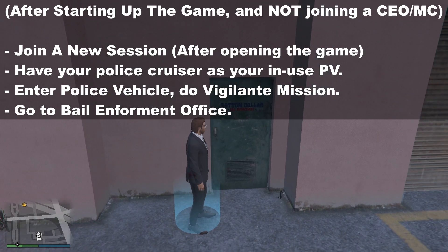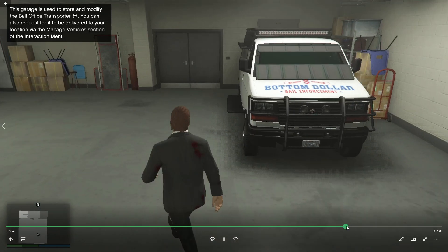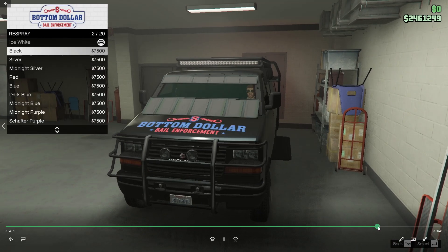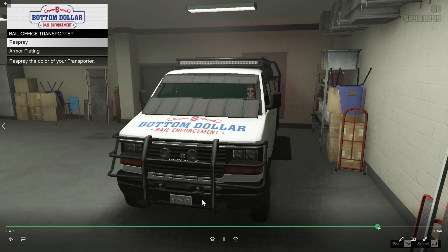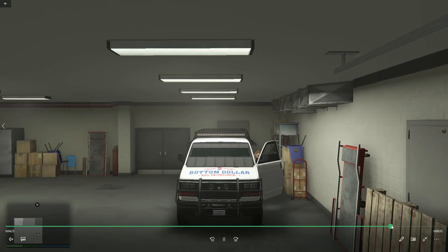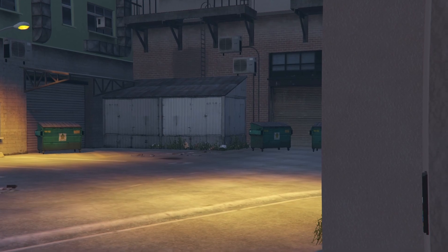Look — I walk into the blue ring and I'm not able to walk into my place. However, I found a solution very quickly as a quick thought. I tried entering the garage instead, and I was able to enter the garage. After entering and leaving the garage, I tried going into my bail office again — the main office — and it worked this time.